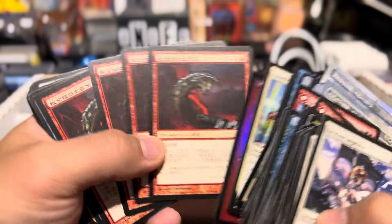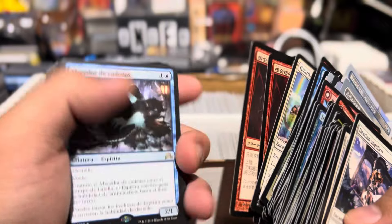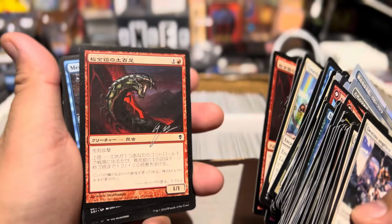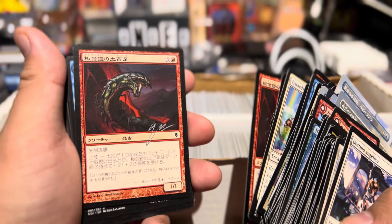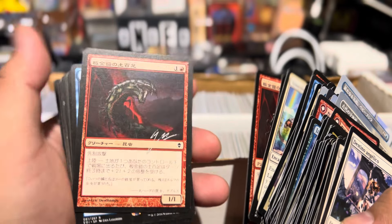Look at this — oh, you got a signed one too! Look at that. Nice. I could probably make a Boros Popper, right? You know what's that — Landfall? Landfall Boros? Is that a thing in Popper?